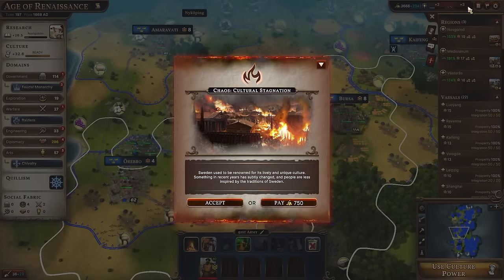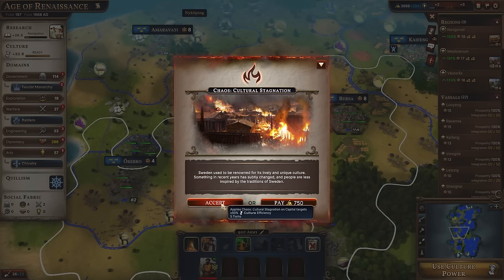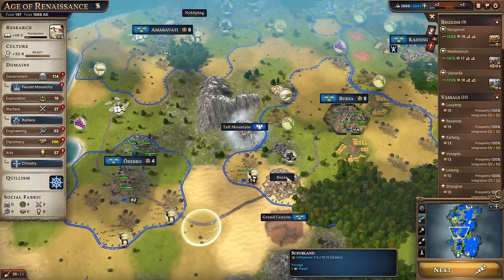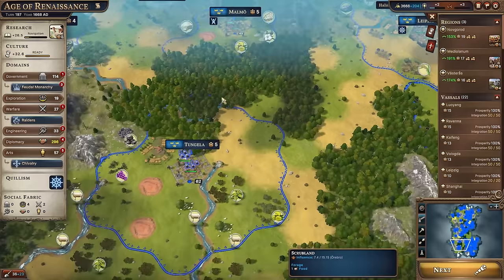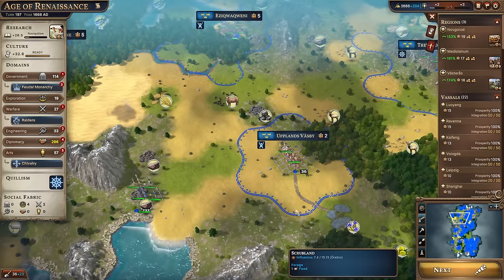My chaos meter filled up, and when that happens you can get events that trigger — some of them are really bad. Sweden's culture has subtly declined and people are less inspired by its traditions. I can pay to dismiss these chaos events, so it's good to keep a healthy bank account. Alternatively I can accept it, which means for the next five turns we'd get 50% cultural efficiency and our cultural meter wouldn't fill up as fast. I think I'll just pay and keep a gold buffer.